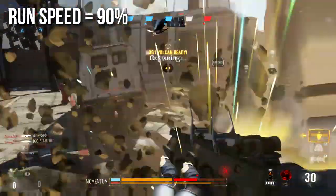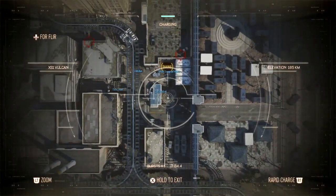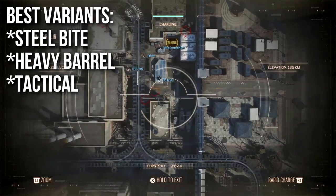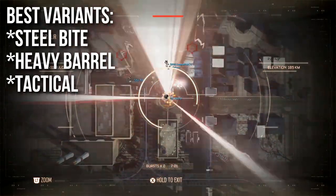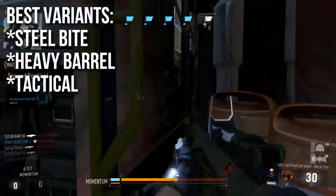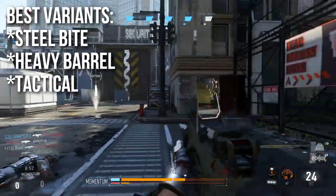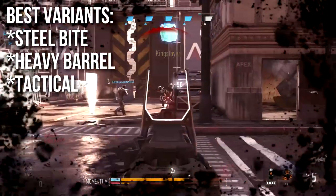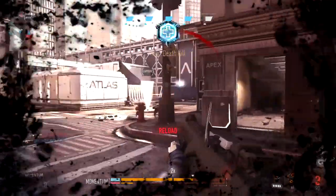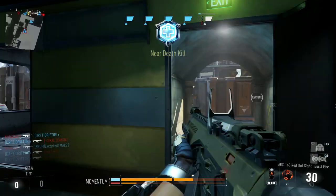The best variants — and these are ones I haven't unlocked because it's very difficult to test all variants for all weapons — are the Steel Bite, Heavy Barrel, and Tactical. These either increase damage or range with minimal penalties to handling or mobility, or they come with a useful attachment. Essentially they pump up the range or damage variables, which are exactly what this gun needs.